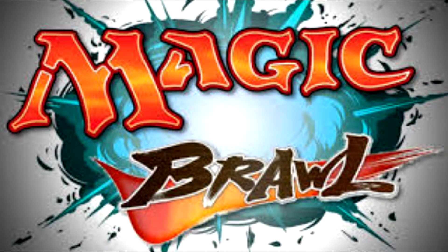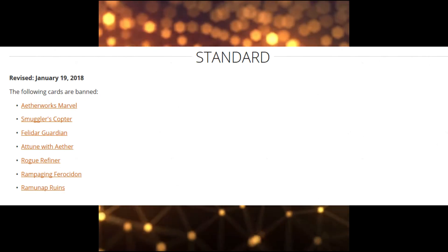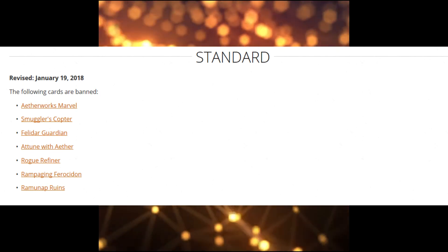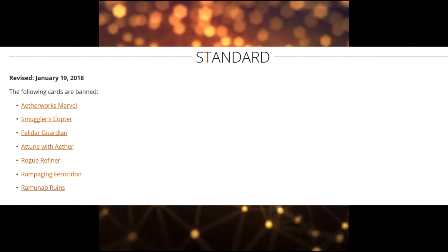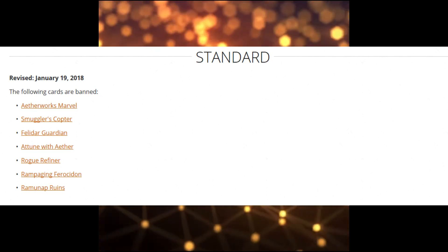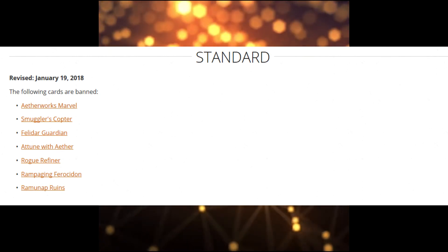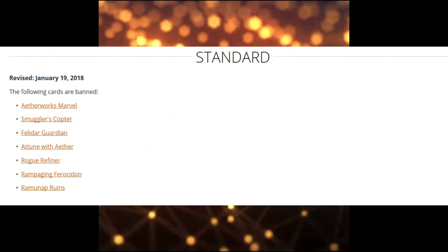Brawl is a new format — it's very much like Commander except it uses standard legal cards and follows the same banned and restricted lists as standard. Before we get into anything, the cards banned in standard as of January 19th, 2018 are: Aetherworks Marvel, Smuggler's Copter, Felidar Guardian, Attune with Aether, Rogue Refiner, Rampaging Ferocidon, and Ramunap Ruins.